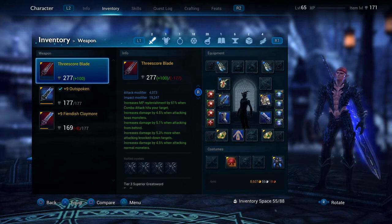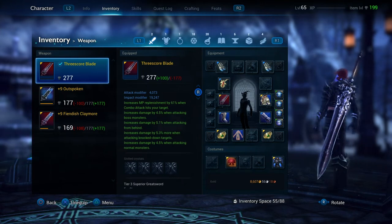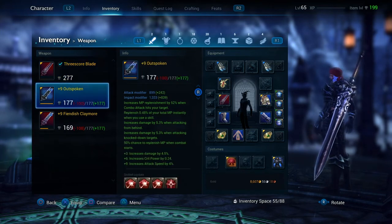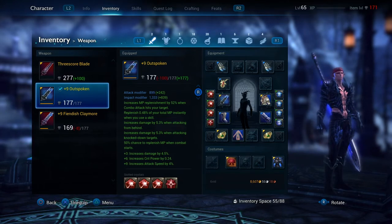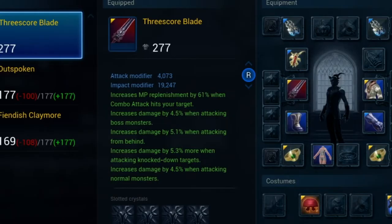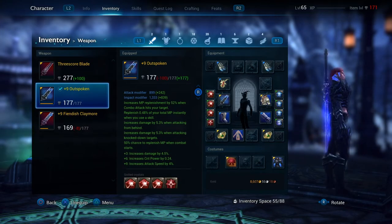When I first got my weapon, it looked something like my 3-score blade here — no glowing effect, as you guys can see. This is obviously a stronger weapon but I'm just using it as an example. As you power up these avatar weapons, this is what they look like. And as you guys can see on the stat chart, the stats also increase. Look at the stats on this one — even though it's a stronger weapon, look at how small its list is compared to the list on this one. You get a lot more buffs and stat increases with your weapon when you power it up.